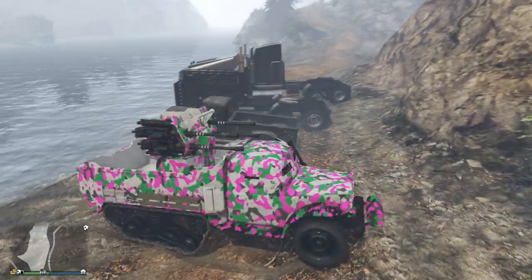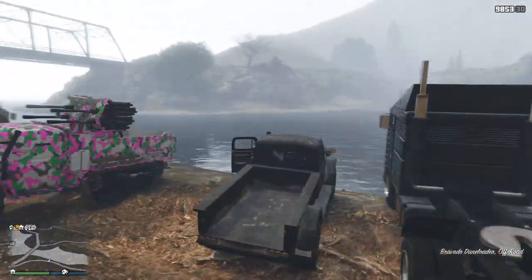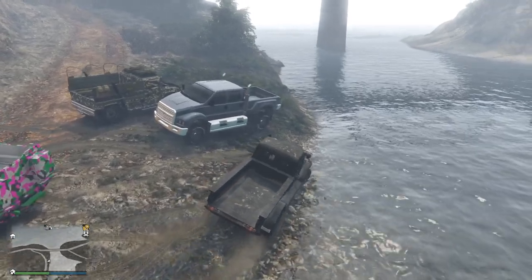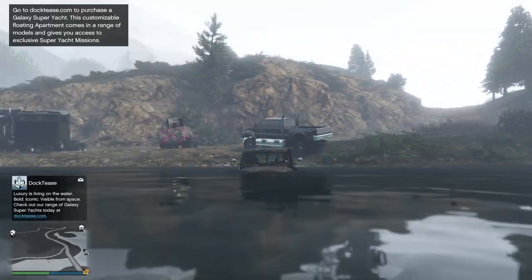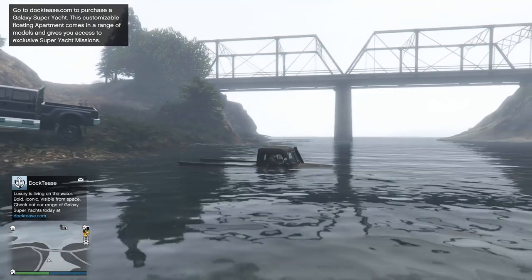Next up we have the lamer version of the Half-Track, but a very cheap vehicle anybody can pick up, which is the Dune Loader. I think this truck is like $2,000 or something on Southern San Andreas — really cheap. As you can see, we can drive it fully in the water; the hood is fully submerged and it still completely works.